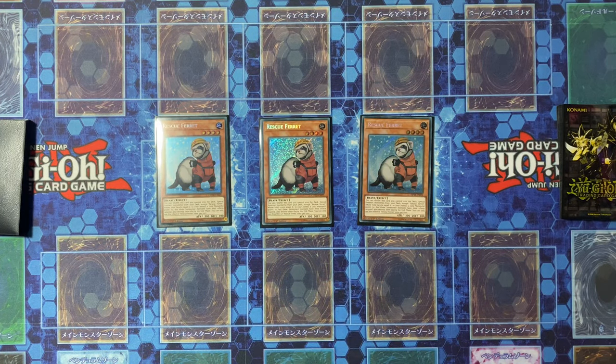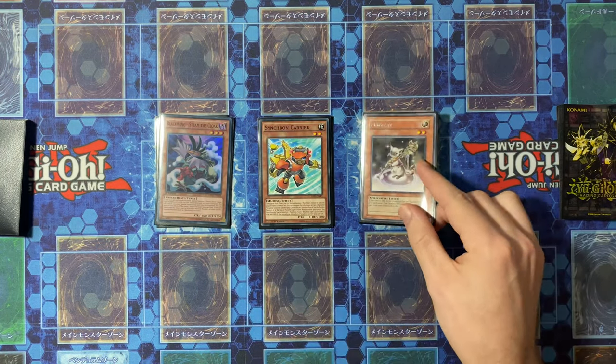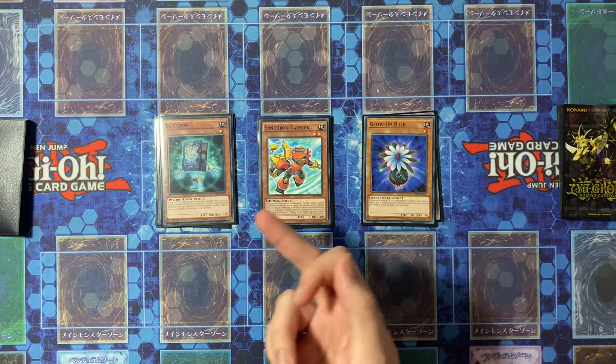Next up we have the FTK package, which is what makes the whole world go around. We have Blackwing, Steam the Cloak, Synchron Carrier, Magic Hat, Recover, and Glow Up Bulb.